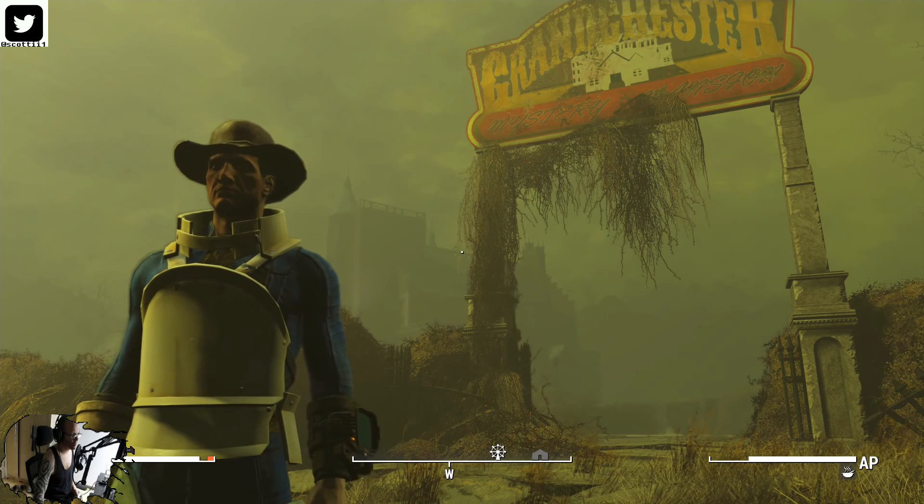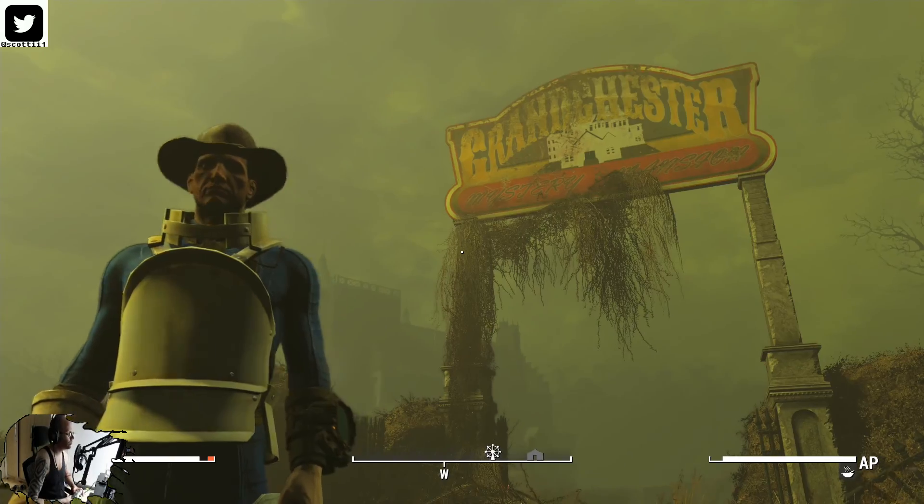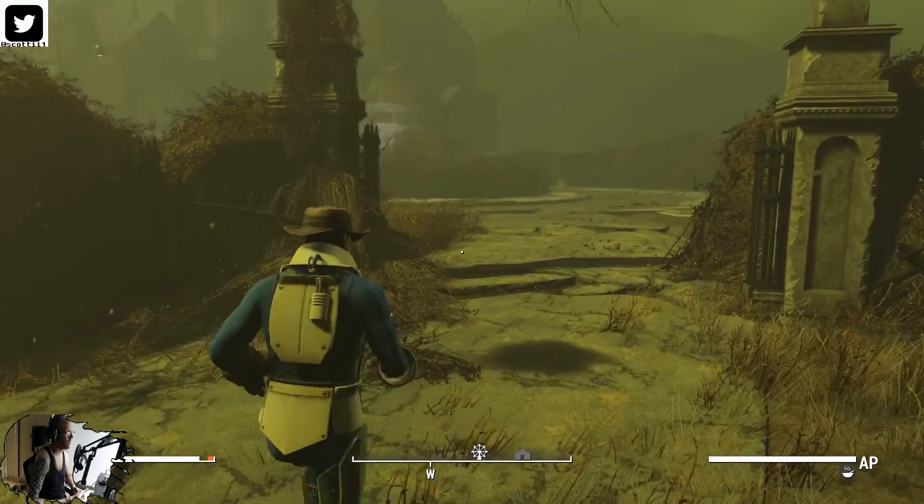Hello everybody, Scotty here. Welcome back to another episode of Fallout 4 and Nuka World. This time we are going to do the Grand Chester Mystery Museum. It's kind of like a haunted house.